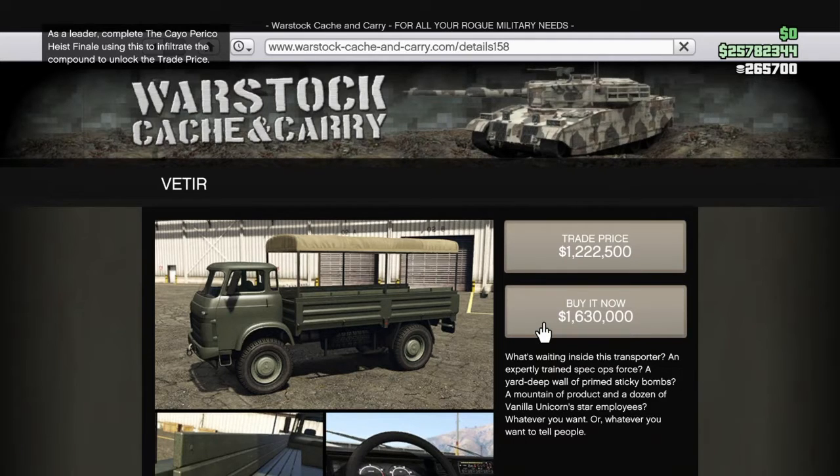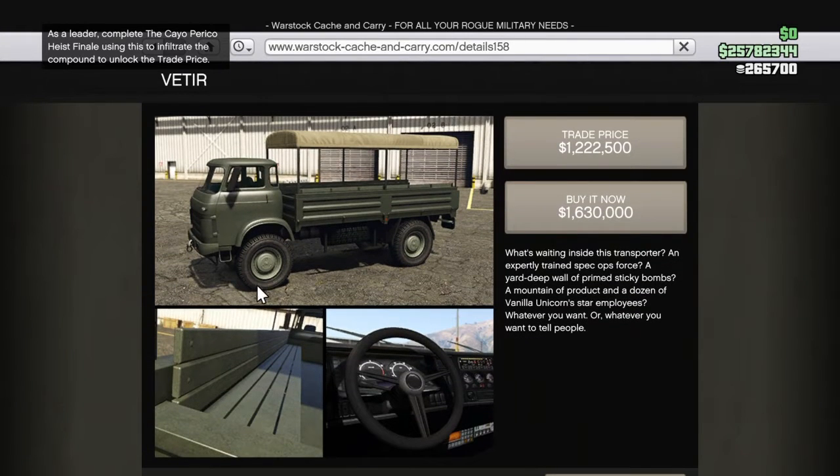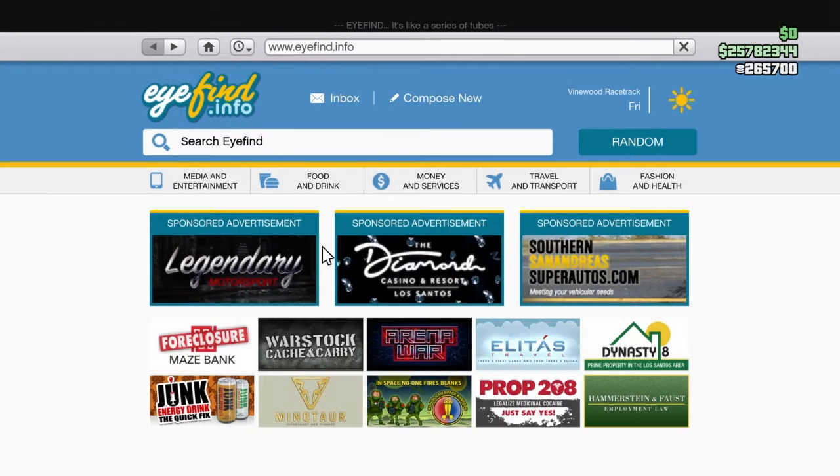That's a bummer — we cannot customize it. If you have it unlocked, it'd be one million two hundred. It sucks. I don't know why we can't put this in our garage. It would be dope to put this in the garage and put some vehicles on it — maybe a jeep on the back. That would be pretty lit, but we can't try it out for you guys.